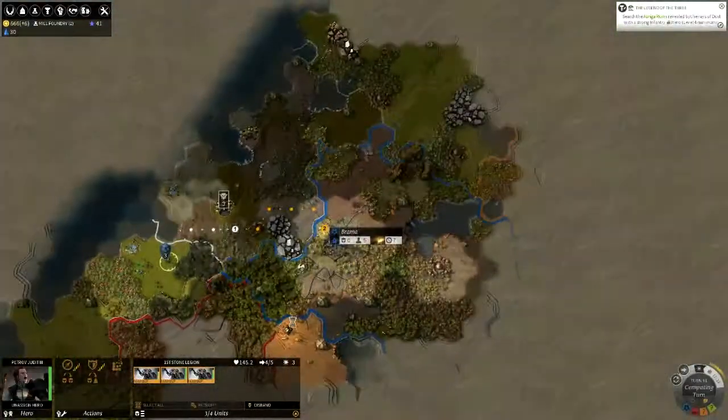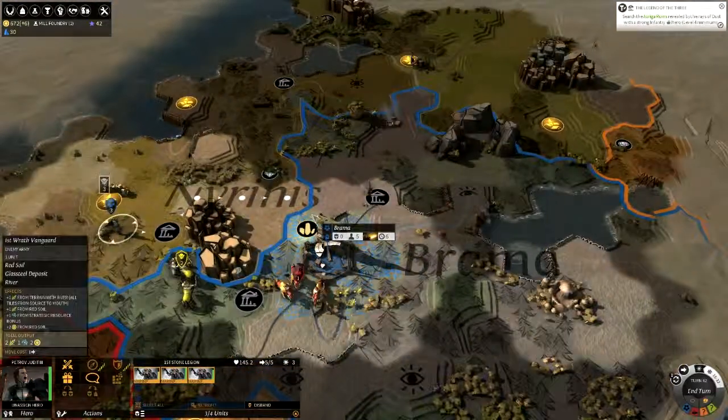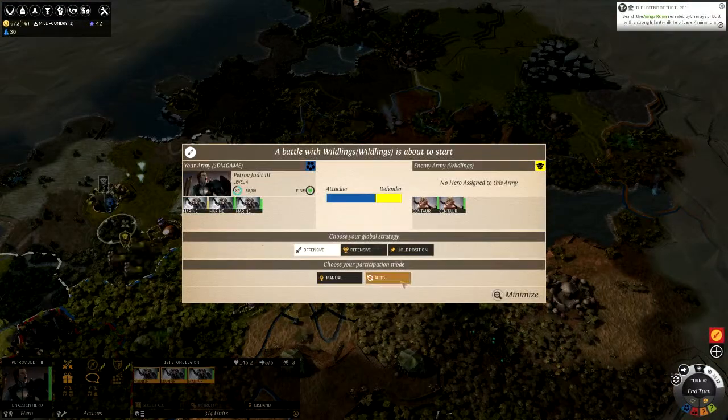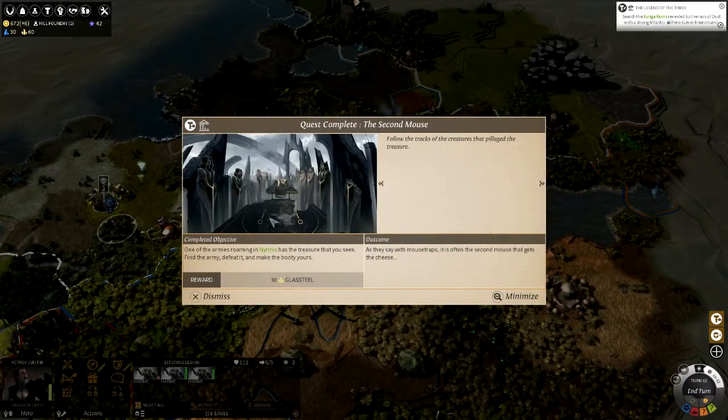At least we got some exploring done — look how much we've explored. Oh shit — defensive auto — one of our marines is almost dead. What's this say? Second mouse. One of the armies roaming nearest is a treasure that you seek — oh, that's why! We started that quest to find the army that stole the treasure, and I guess that spawned this army that's been causing shit.